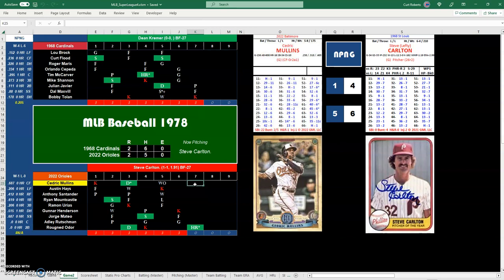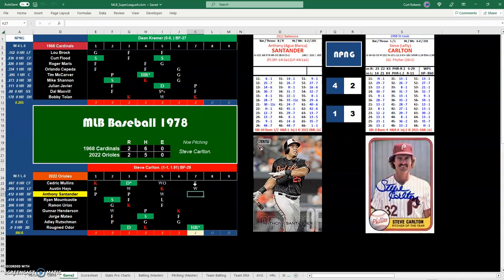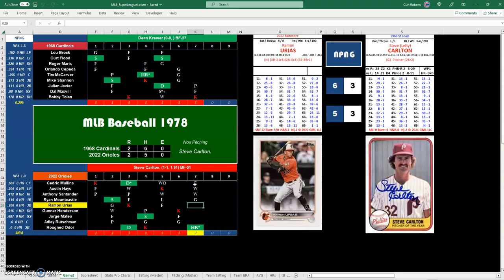Cedric Mullins at 14 — fly out to left field. Austin Hayes with a 14 will take a base on balls, go-ahead run on first. Santander, 42 is a 45 with a runner on — base on balls unless there's a Z4. First and second. Ryan Mountcastle with a 13 is a 45 — fielder's choice, one runner out at second, other to third, batter safe. First and third, two outs. Ramon Urias will ground out to shortstop. Carlton escapes but allows the one run — it's two to two.